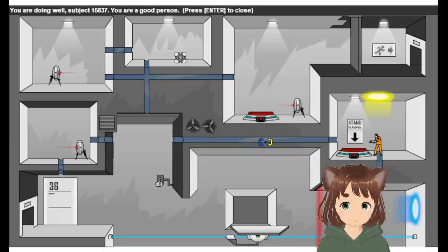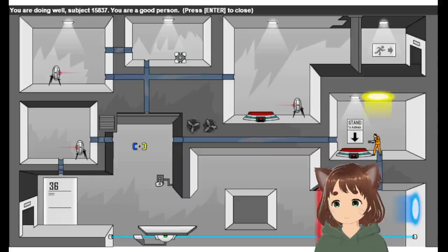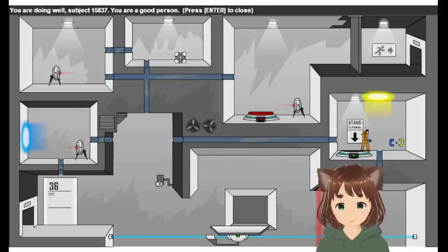Okay, we made it. Alright, that's how you do it. We open that, and now we can go back through this way, then down here. We need to disable the turret. It shouldn't be too difficult.